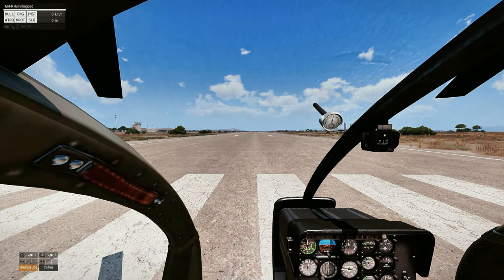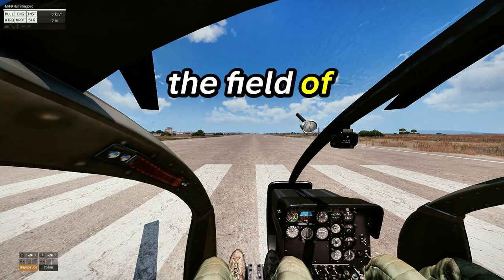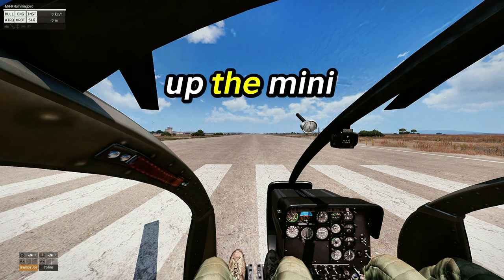My goal with this first video is to lay a solid foundation that we'll build off of in videos 2 and 3. We are starting off in a Hummingbird helicopter. Double tap the minus key on your number pad to increase the field of view. Press right control M to bring up the minimap.